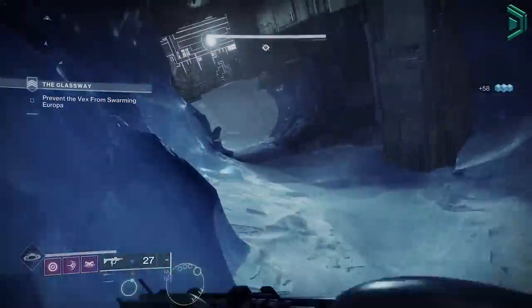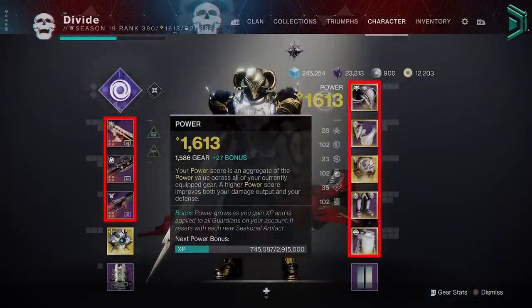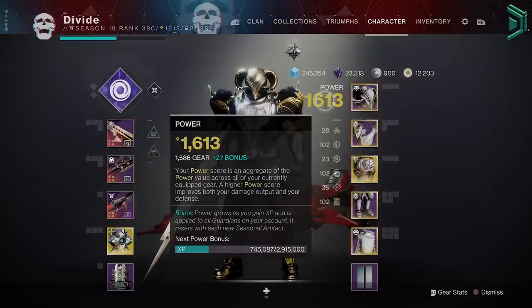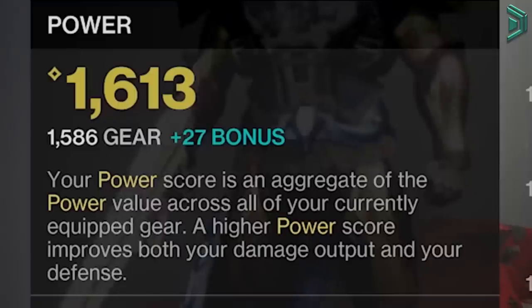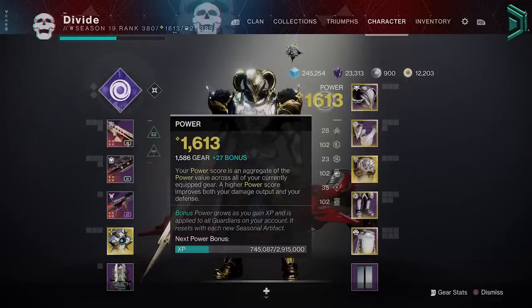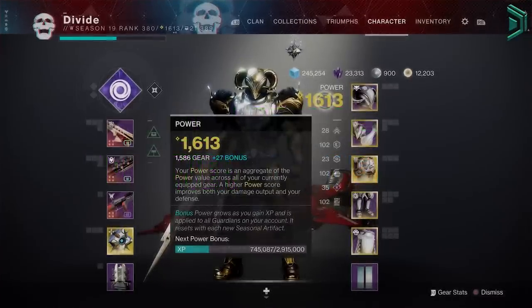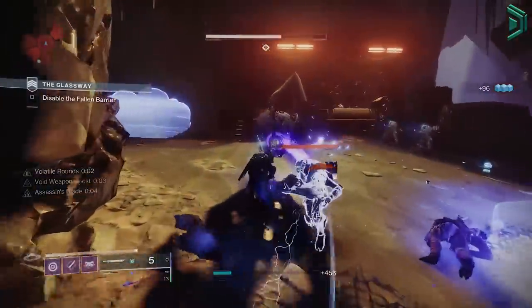To calculate your overall power level, add up your power level across all your gear from all 8 slots, then divide the total by 8. This will be your gear power level — the white number that states 'gear' when you hover over your character screen. Then add the bonus power you have from XP shown next to it, which will equal your total power level. That's the basics of power leveling, so now let's break it down further.